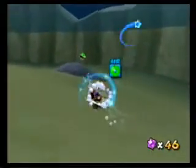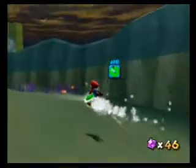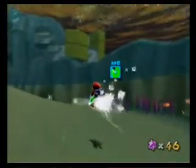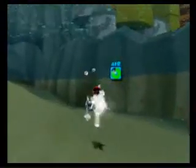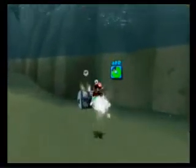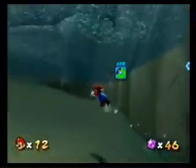There'll be a shell over here - pick up the shell. There'll also be a gray chest over here, and if you hit the shell into the chest, you will reveal another extra life, in case you need it.